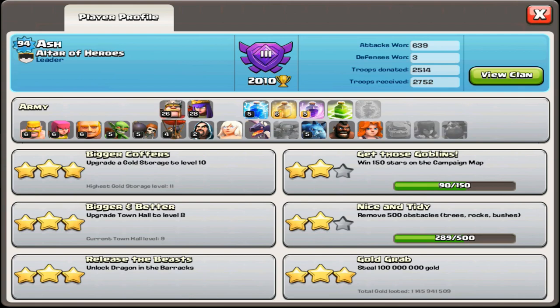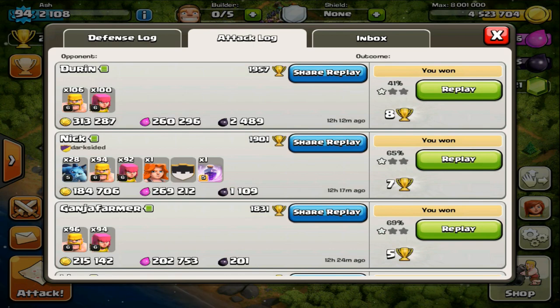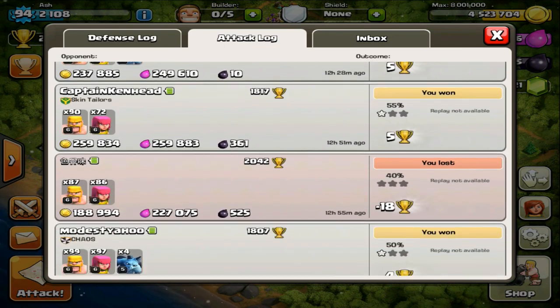And if you look at my logs from yesterday, it's evident how fast I farm golden elixir and even dark elixir for that matter. All these raids are within a span of about an hour.